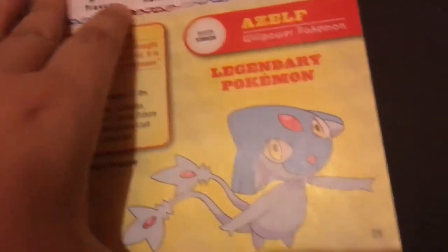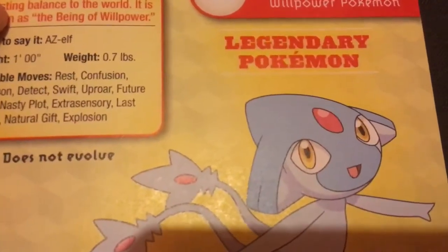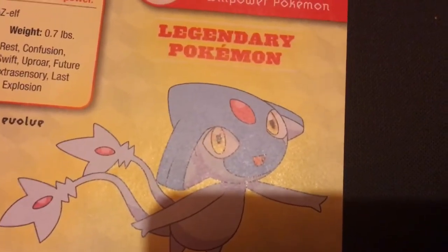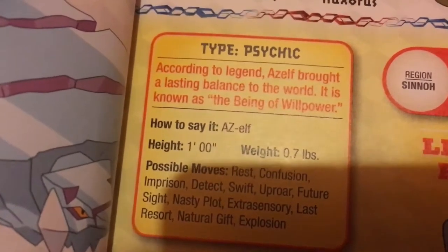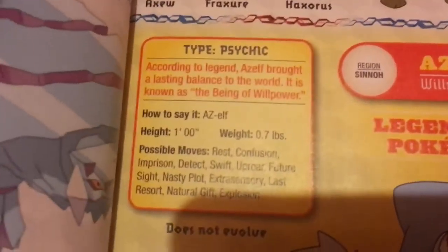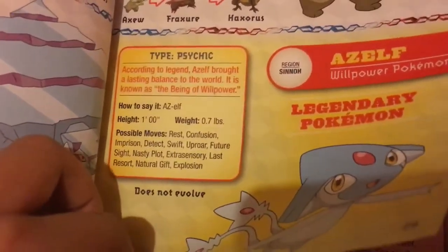This next one is Azelf — it's a legendary Pokémon, Psychic type. I like it. I just like how it looks — it's pretty cool.